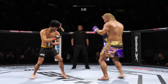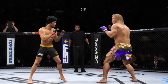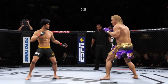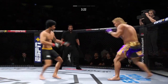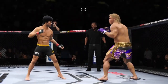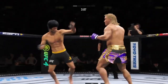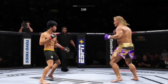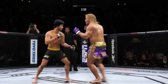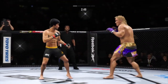Over and over he's landing these big body kicks. Look at him drive and keep working with that body kick. Lock that kick to the body. Big punch lands.